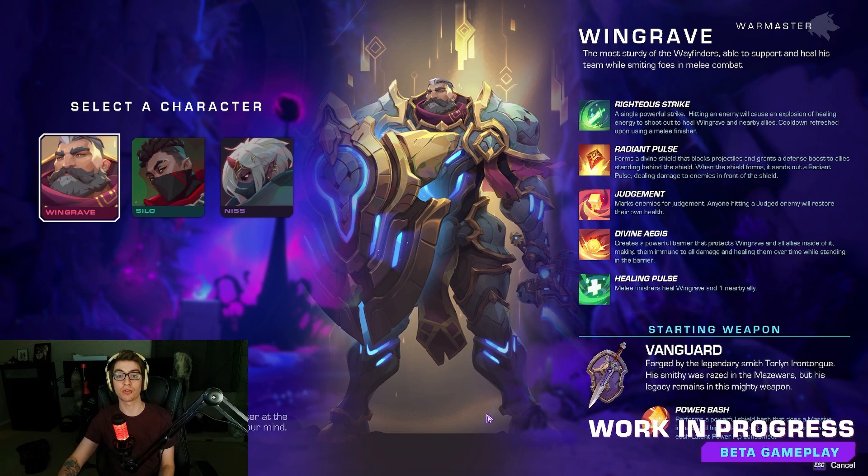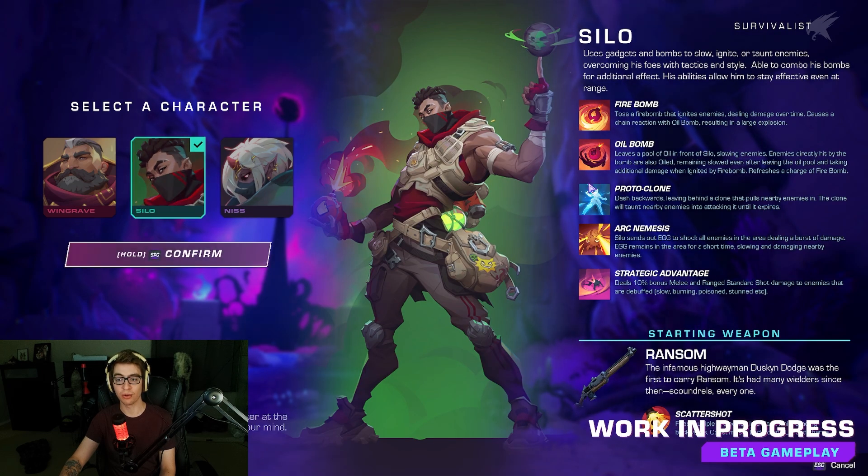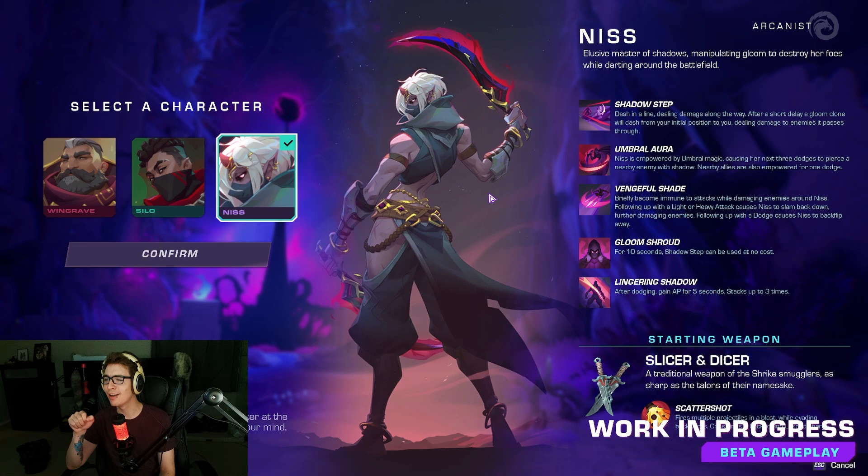This is the starting screen. You get to select your choice of characters: Wingrave, who seems to be more of a tanky healer; Silo, who seems to be a bonus melee range type DPS with a scattershot starting weapon. You can swap out and use whatever weapons you want for the most part. I believe this is a very open-ended game in that regard, but this is day one of the beta for me.